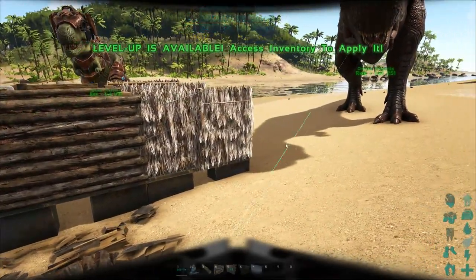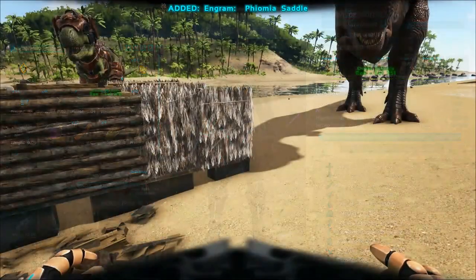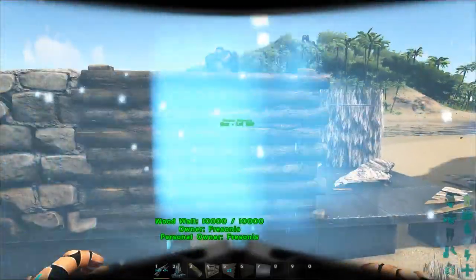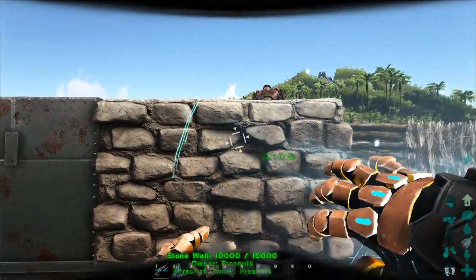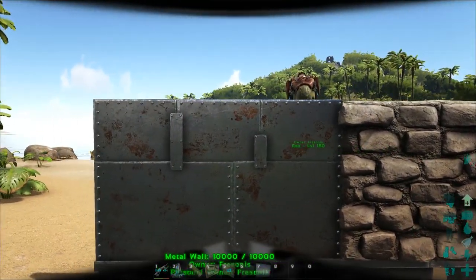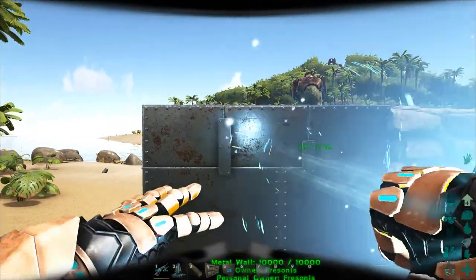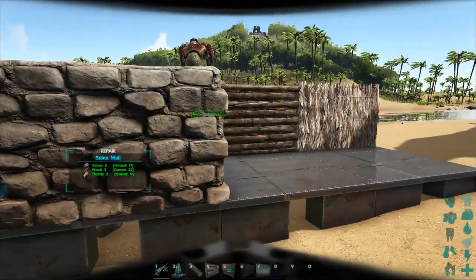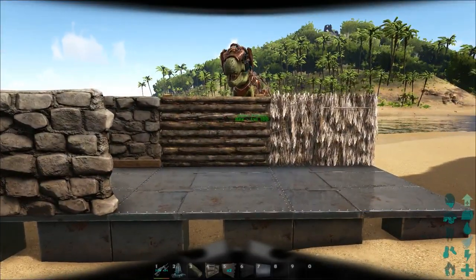Testing whether melee investment affects glove damage: putting everything into melee lets you destroy wood in one punch now. Stone still isn't destroyed but you do more damage. Metal still does nothing regardless of melee investment. So your personal melee damage does matter for how much damage you can do with the gloves — keep that in mind.